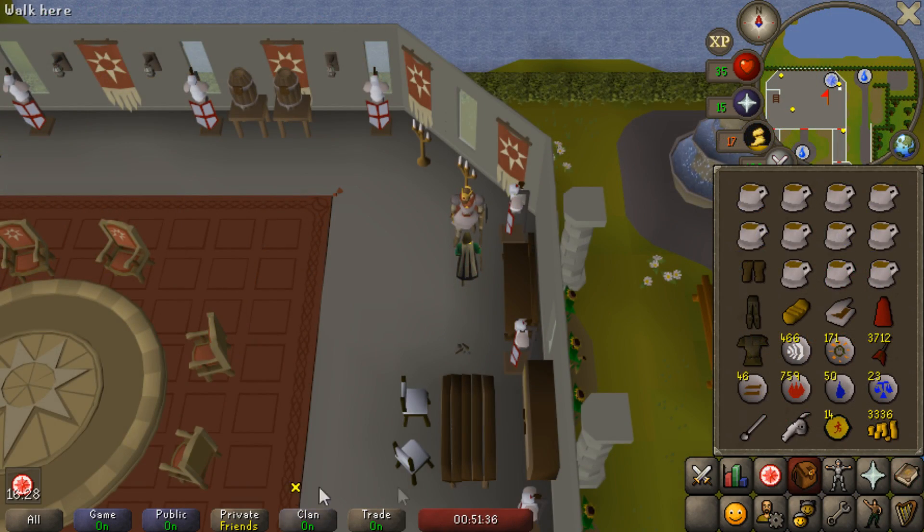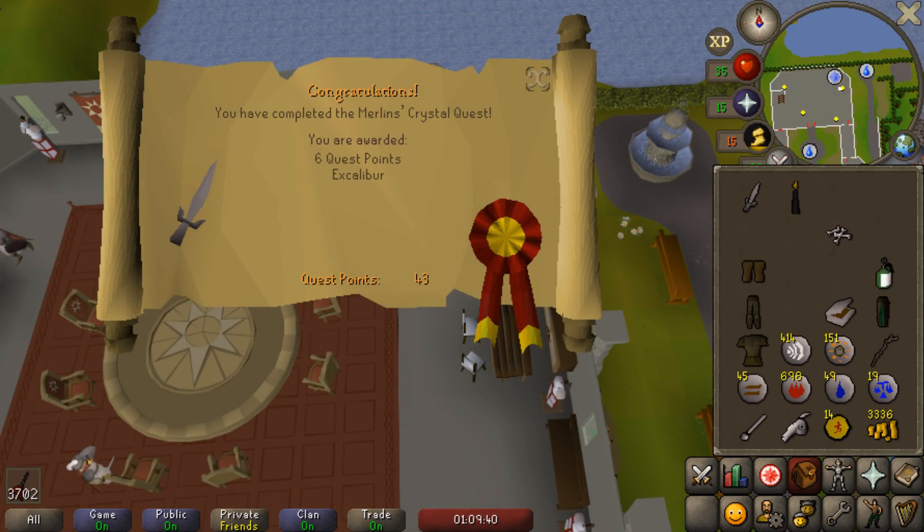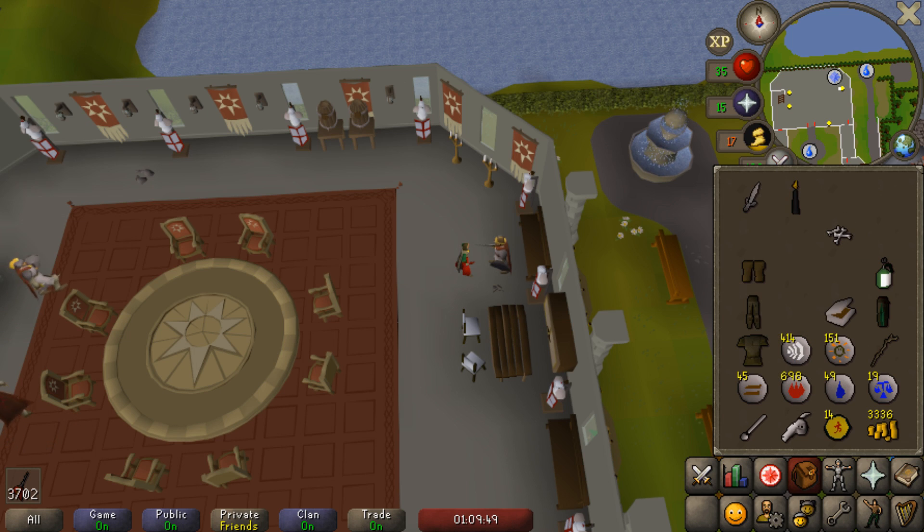I'm doing the Merlin's Crystal quest, and the reason for that is so that I can complete the Holy Grail quest. One problem I just realized is that Excalibur is a weapon on the list and it's not going to be unlocked for quite a few more upgrades. You actually do use it in the quest to kill a monster, so I will probably have to wait until I can complete the Holy Grail quest.